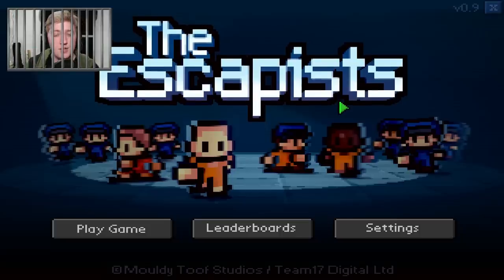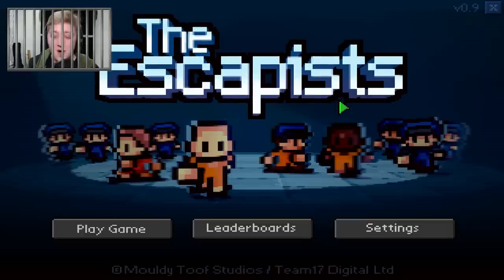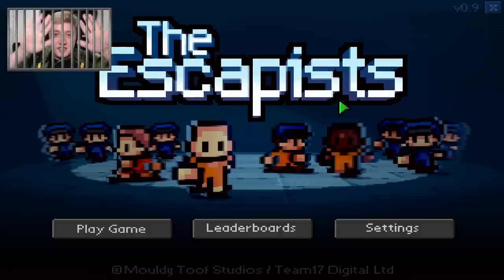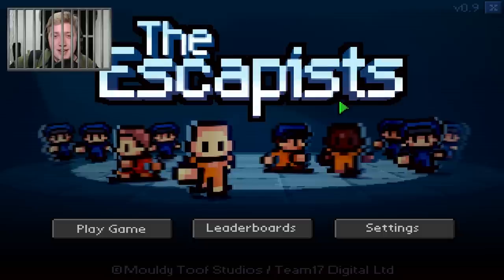Hello everybody, I'm Littlewood, also known as Martin, and welcome to The Escapist. I am in a little bit of a pickle right now, if you can't tell by these cell bars on my window. I've been chucked in the slammer.